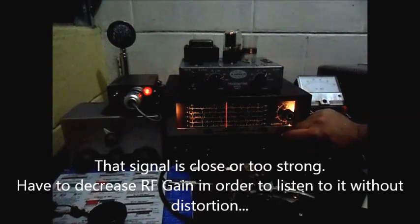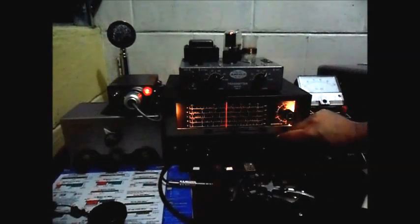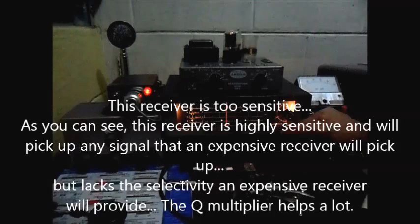Here you are sliding a narrow portion of the band. That one is very strong — if I go too low or too high, it will overload the receiver. See the lights flicker? It's overloading. So I have to be very gentle on the RF gain, because it's so sensitive, this receiver.